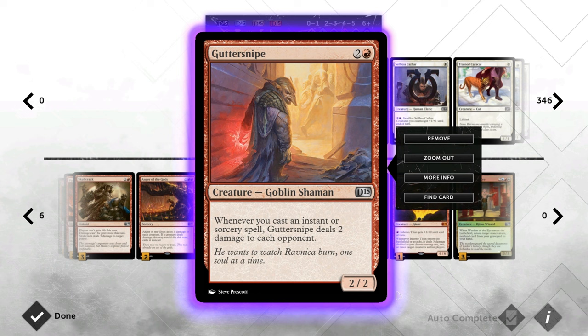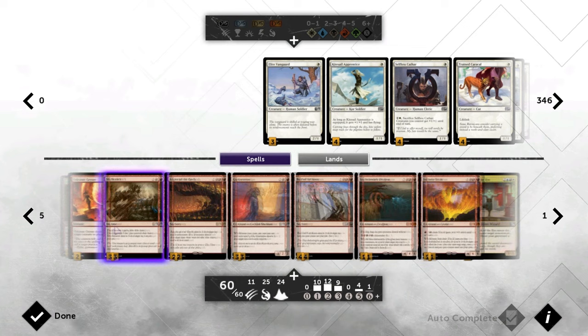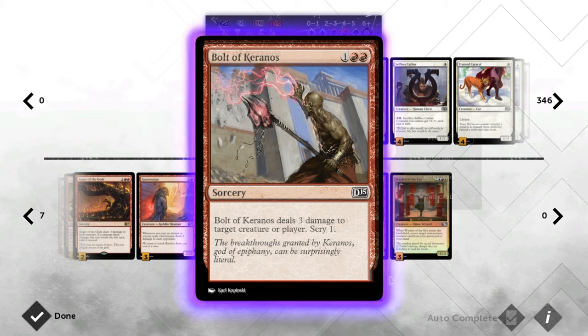Gutter Snipe is another creature that's very valuable because you don't even need to attack with him to deal extra damage. Dealing two extra damage whenever you cast an instant or sorcery means suddenly your Skullcrack is dealing five instead of three and your Shocks are dealing four. Then we've got Bolt of Keranos, which we're running over other instant-speed three-mana burn spells because the double red should not be a problem — we're running a lot of mountains and red sources — and the Scry 1 is quite relevant in a burn deck looking for that additional burn spell.